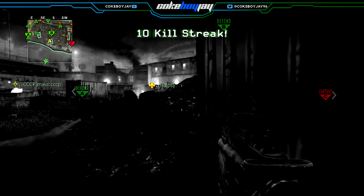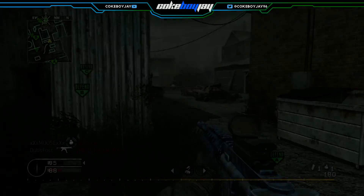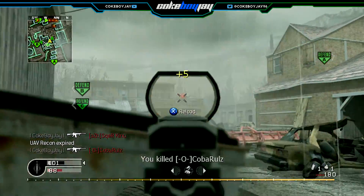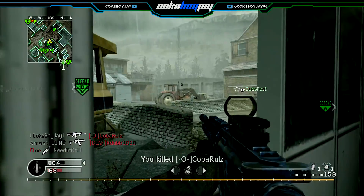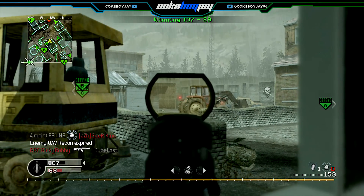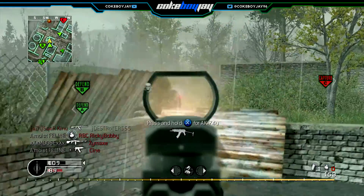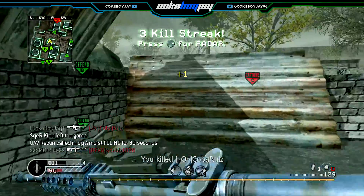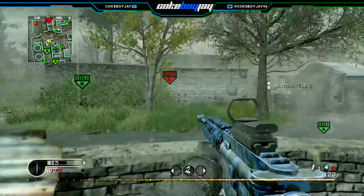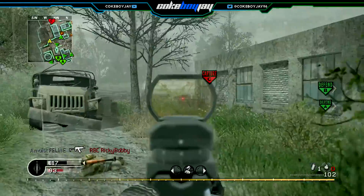The maps I think will not make it are: Block, Countdown, Downpour, Showdown, Wetwork, and maybe Vacant — I'm a little shaky on Vacant. Another map I'm shaky on is Pipeline. I like Pipeline a lot; it's one of my favorite groundwork maps. I have a feeling they're not going to bring it into the game, but Pipeline is a really good groundwork map and hopefully they do bring it.